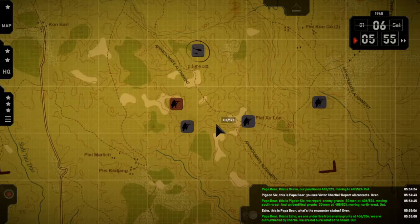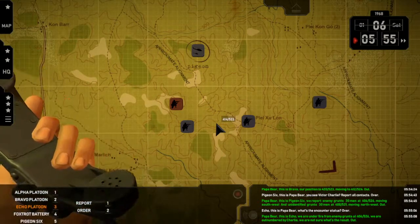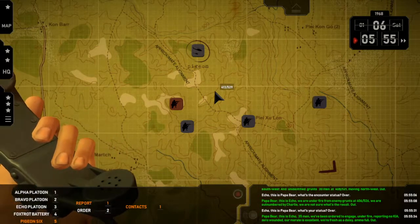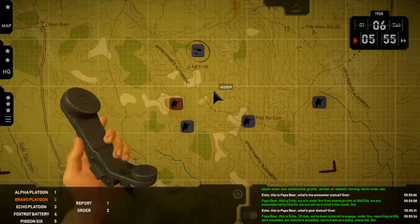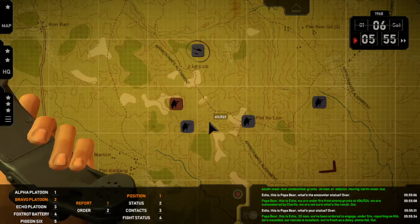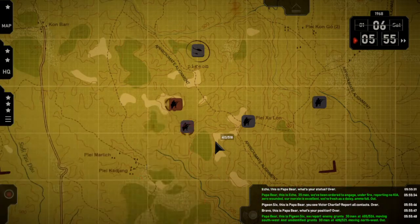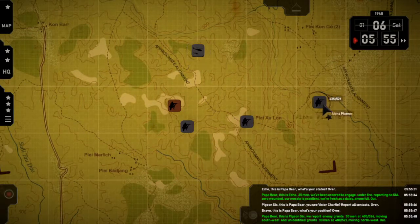Echo — status. Over. Pigeon — contacts. Five men. Bravo — we've been ordered to engage. We're wounded, morale excellent, fresh as a daisy, ammo full. Out. Papa Bear, this is Pigeon Six — we report enemy grunts, thirty or so men at 4-0-5-5-5-2-6, moving southwest, and unidentified grunts at 4-0-8-5-5-2-1, moving northwest. Out.